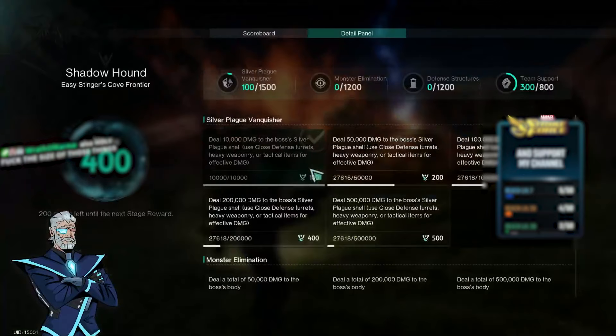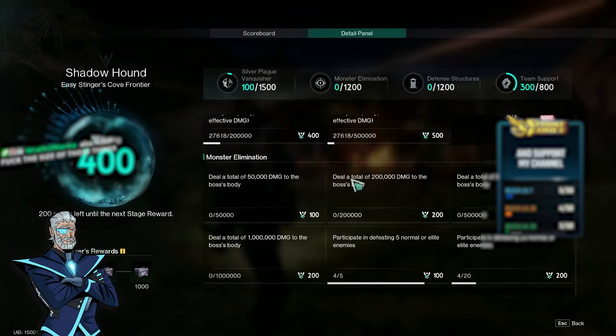For Silver Plague Vanquisher, you want to do as much damage to the boss's shield as possible — at least 500,000 damage in easy mode. For Monster Elimination, you're looking to deal 1 million damage to the boss directly, and also kill up to 50 of the regular and elite enemies that spawn during the encounter.